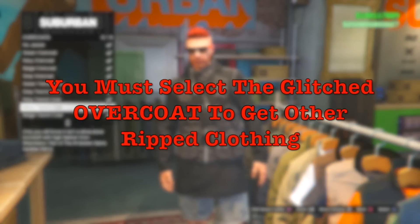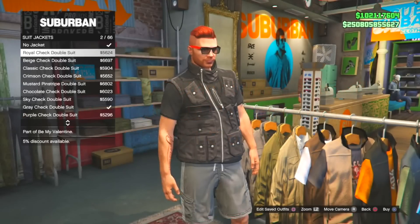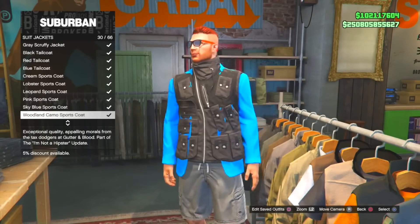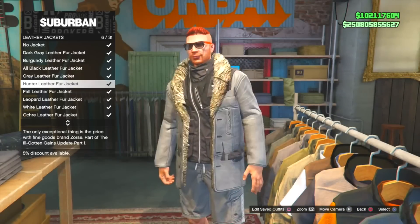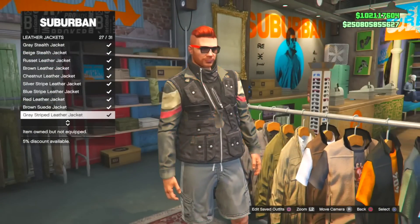Now you guys can keep it like this and save it as an outfit — it's your preference. Or you guys can go to the suit jackets, work jackets, leather jackets, or bomber jackets, and you guys should see that they are glitched out. You can save them as an outfit. This is a super easy glitch and it's super fun to do — I'm definitely going to make some outfits with these. It makes your outfits look really unique.